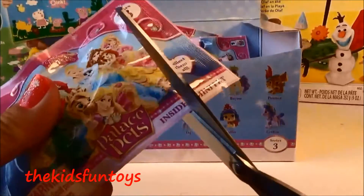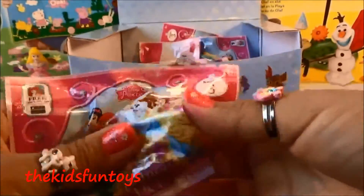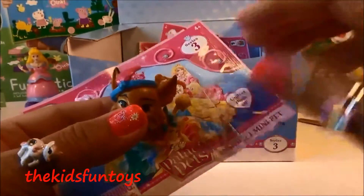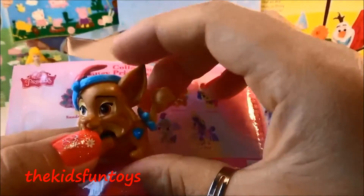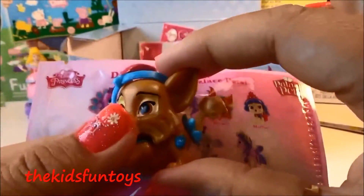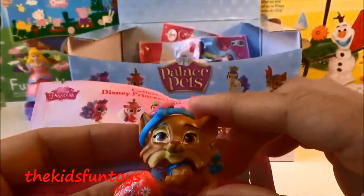Alright guys, let's check this out and open it! Oh my gosh, who do we got here? We got Pounce — super cute! You can see the symbol here — Pounce is the pet of Pocahontas.